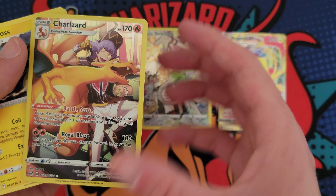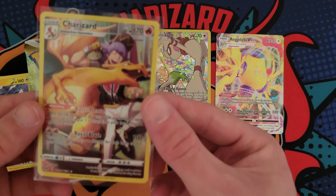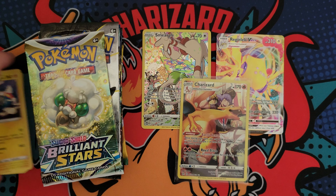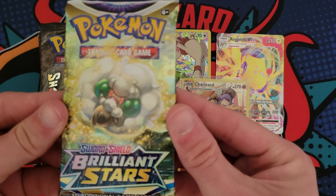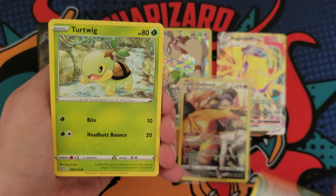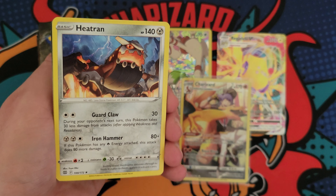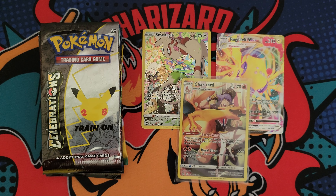So we had a double hit pack and then now we're on a little bit of a dry spell, but I'm sure we'll break it eventually. Got some Lost Origin. Here we go — Phantump, Sudowoodo, Bronzor, Electrike. Let's go! I'm going to actually sleeve that up — Charizard and an Eelektross, the Trainer Gallery Charizard. Let's go! I'm a big fan of this artwork. It's actually a super cheap card, like five bucks, but can't go wrong with a Charizard.